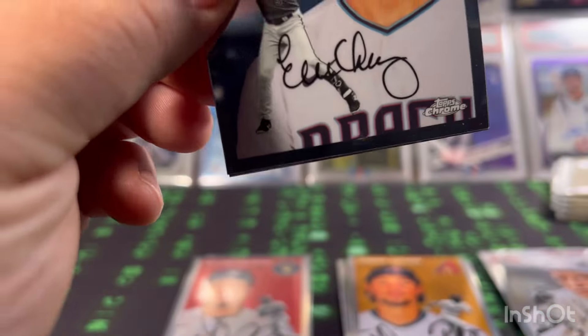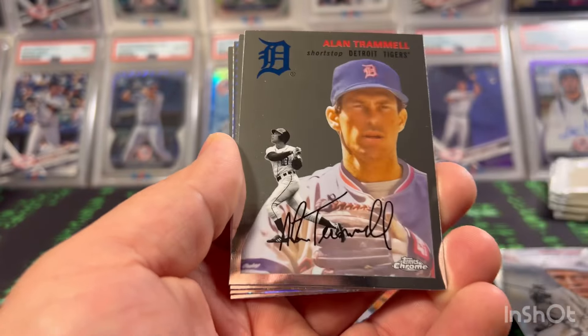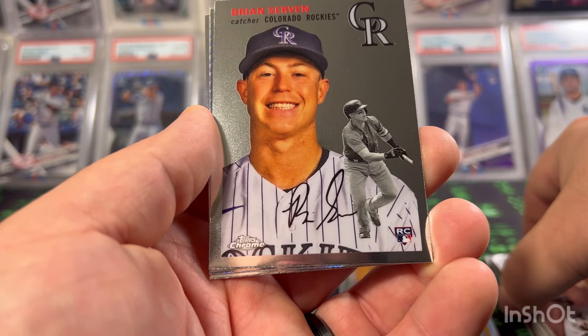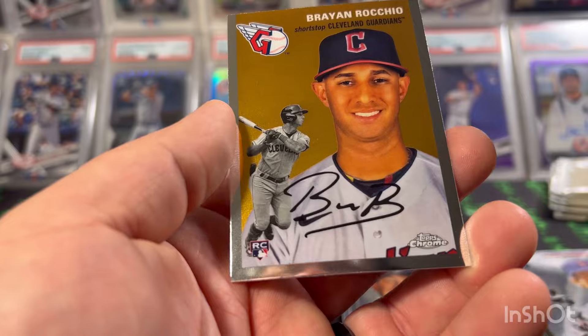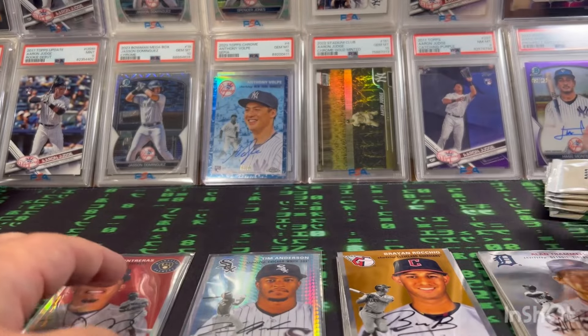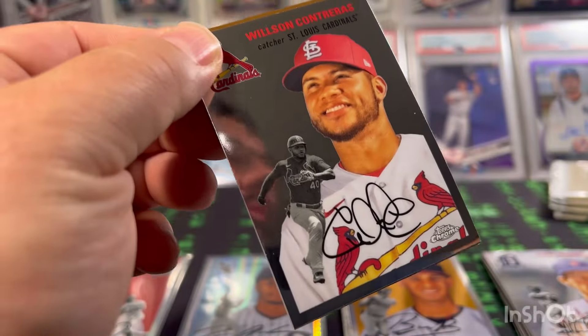Third pack: we got a prism — Evan Longoria, Alan Trammell, Brian Serven rookie, Tim Anderson in the prism, and a Brian Roccio. What's fun about these is you're at least going to get one numbered card bare minimum. A lot of these packs just feel like base packs — haven't had a blaster like this in a while.